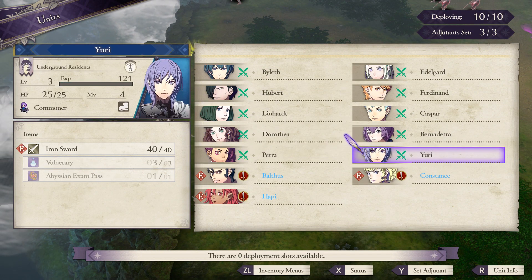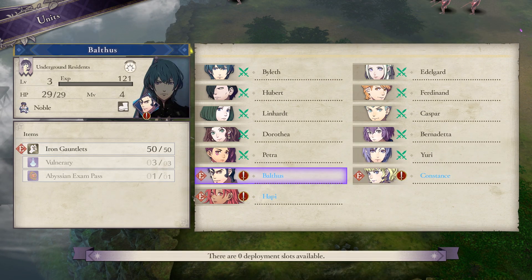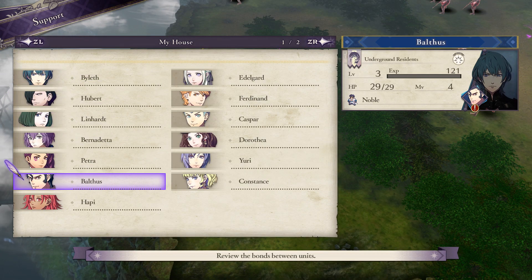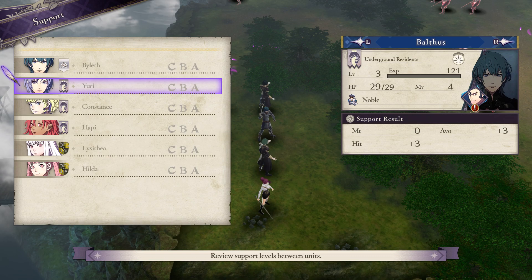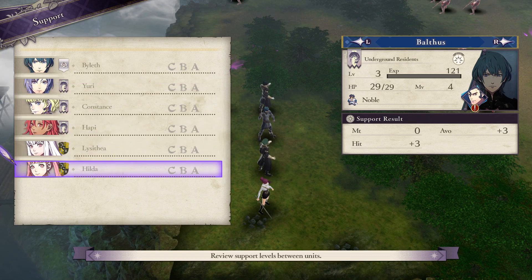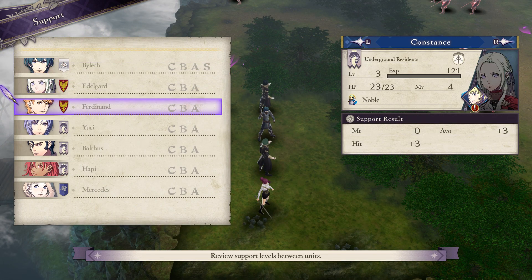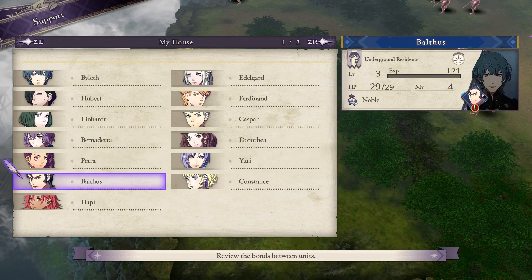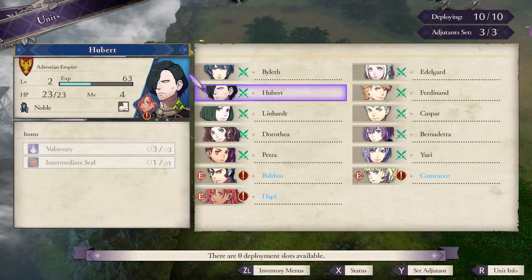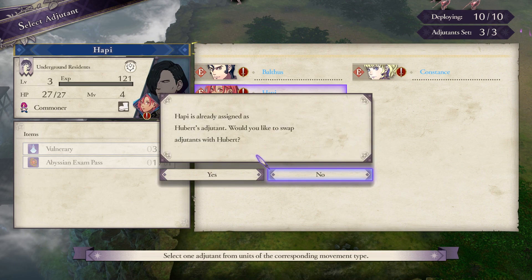Okay, so this is everybody that's going to be taking part. Let me check my Abyss characters. Who do you have supports with? Nobody — okay, you only have supports with me, and nobody in my house. You have supports with Ferdinand and Adel, and Lionheart. You have supports with Ferdinand and Adel.